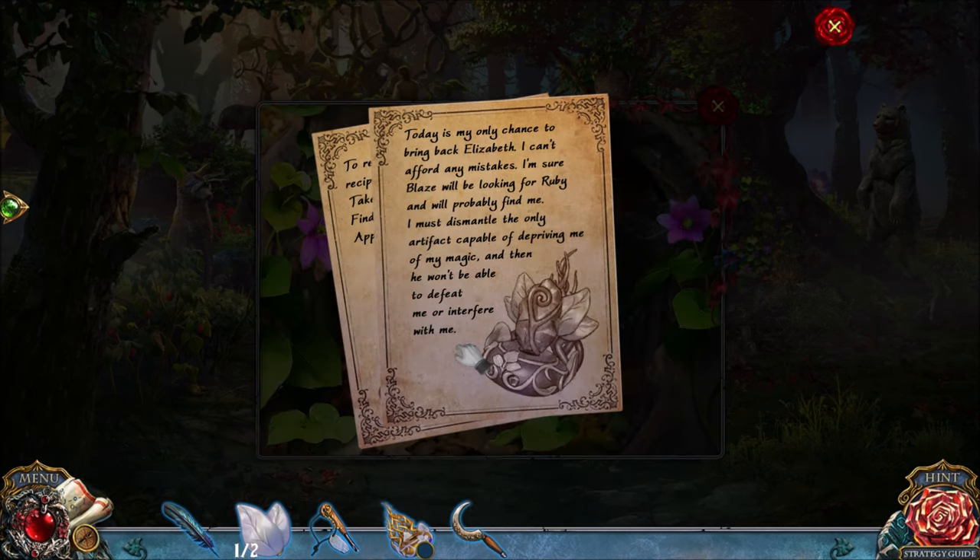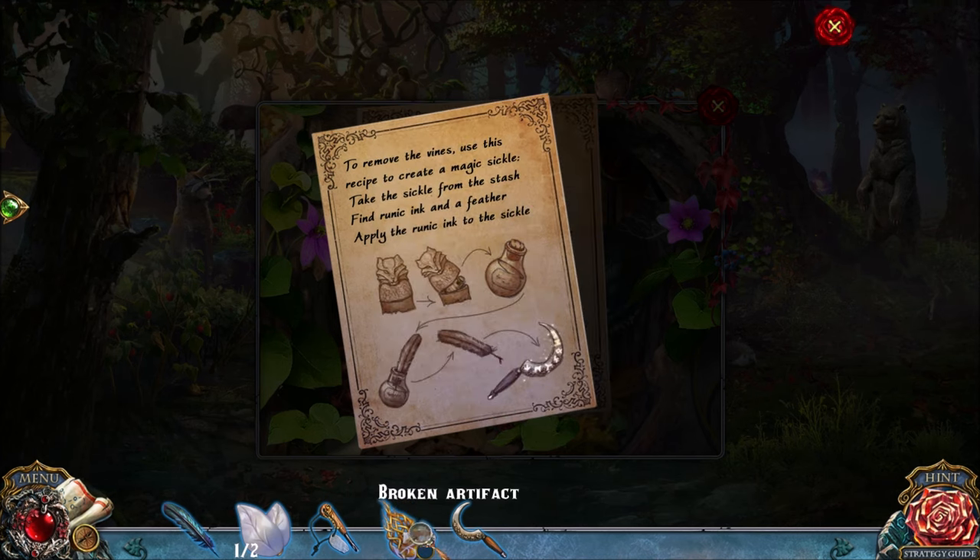TODAY'S MY ONLY CHANCE TO BRING BACK ELIZABETH. I CAN'T AFFORD MISTAKES. I'M SURE BLAZE WILL LOOK FOR RUBY AND PROBABLY FIND ME. I HAVE TO DISMANTLE THE ONLY ARTIFACT THAT CAN DEPRIVE ME OF MY MAGIC. WHOA! THIS WILL GET RID OF YOUR MAGIC, THIS ARTIFACT? Well, THANK YOU FOR LETTING ME KNOW THAT, SIR! HA HA! I'M TOTALLY GOING TO STOP HIM NOW.